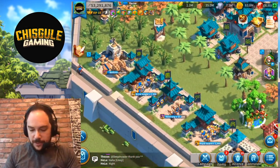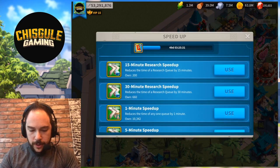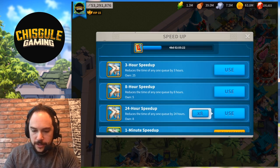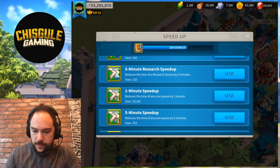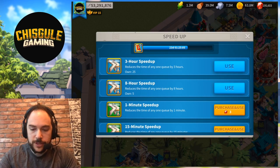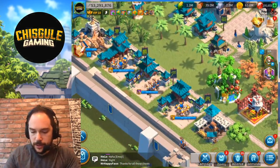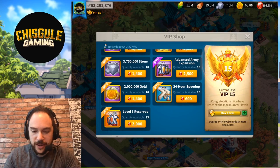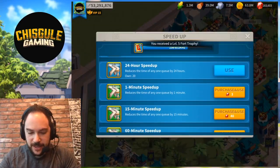Now we've got the speed-ups to power through this. Let's go in and use all of these speed-ups we just purchased. We'll start with the day-long speed-ups — nine of them. We might be able to get the T5 troops. Not as close as I thought. Now we need 23 more days of speed-ups. We're going to go into the VIP shop and pick up these 24-hour speed-ups. Purchase that — 20 of those goes a real long way. In fact, that's going to make this kind of a slam dunk.